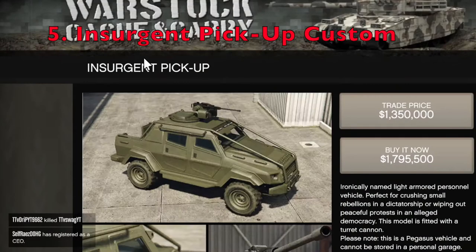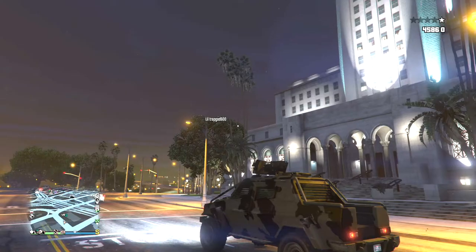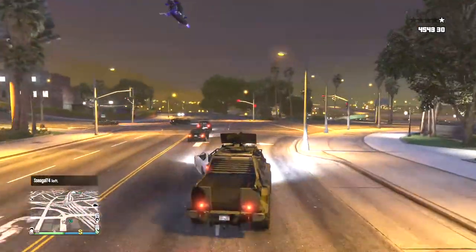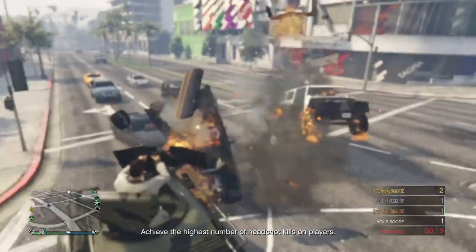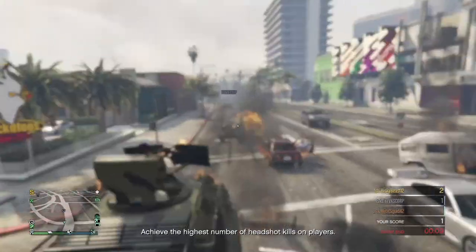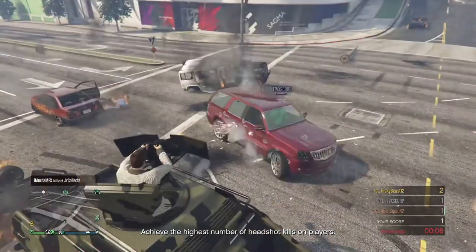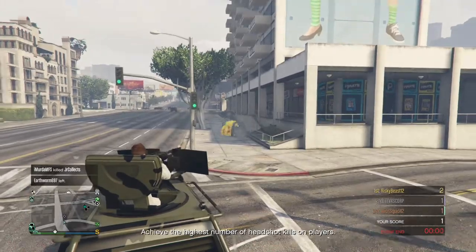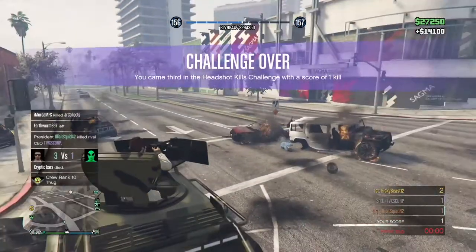Coming up next is the Insurgent Pickup Custom, which is an armored pickup truck that costs just under $1.8 million, but you can get it for a trade price of $1.35 million if you complete the Humane Labs heist. The Insurgent Pickup Custom is similar to the Night Shark in terms of being able to take a lot of missiles, and it can also take more missiles than the Oppressor Mark II can hold. It also has some basic bullet protection, but not as good as the Kuruma or some of the other vehicles on this list. The Insurgent Pickup Custom does have a mounted machine gun on top of it, but you'll need a second player to use it. The machine gun is actually pretty good, and after you upgrade it, you'll be able to easily destroy even a lot of armored targets.